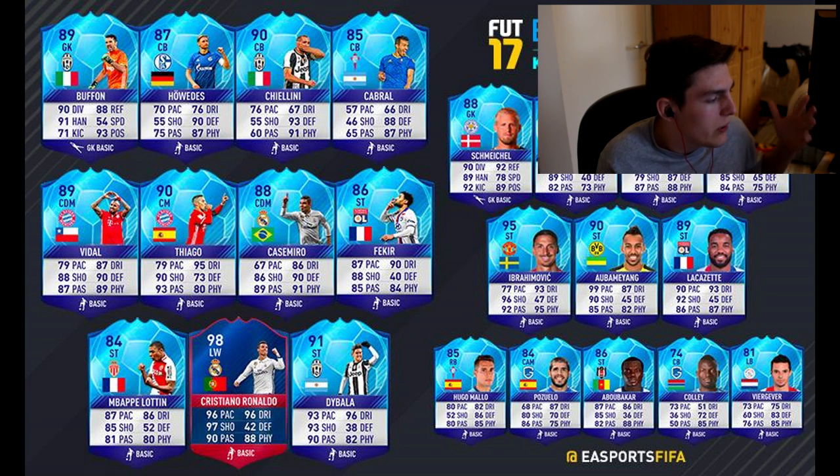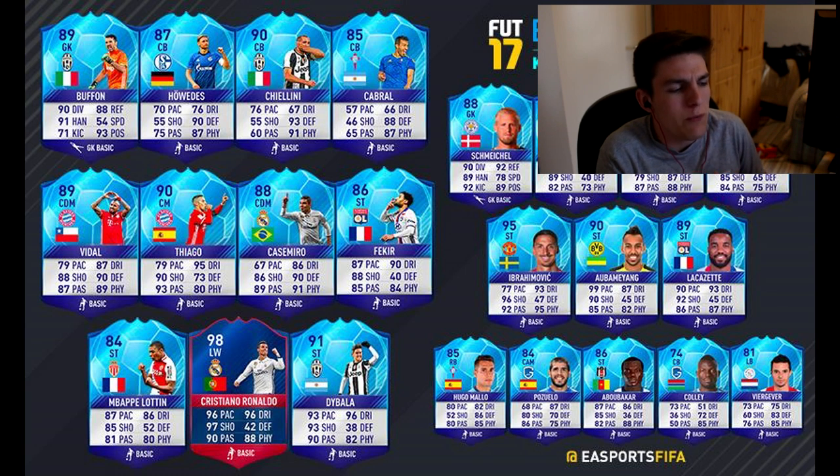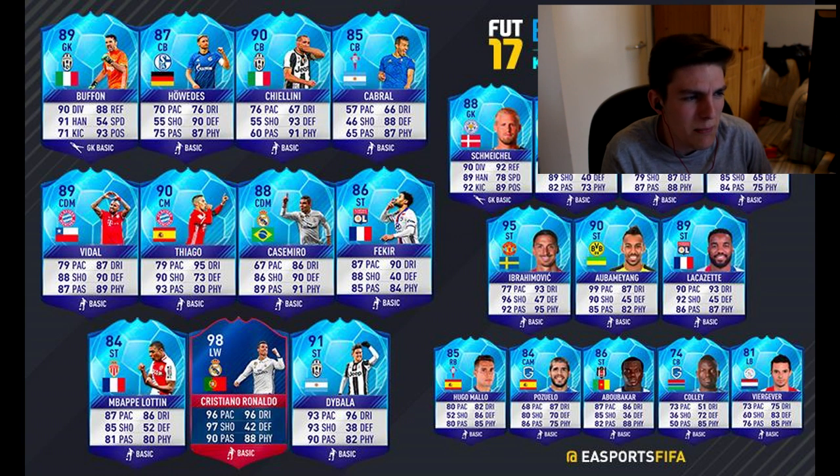Who else is there? 90 Thiago, 89 Vidal, Casemiro's back in packs, Chiellini, Howard, there's Buffon. The rest of them I believe were in packs before. I don't remember seeing a team of the knockout stage Ibrahimović before, so is he new? I don't know. But that 98 Ronaldo looks incredible. So it is five minutes before six o'clock, five minutes before these cards come out in packs and I'm going to try and get them.